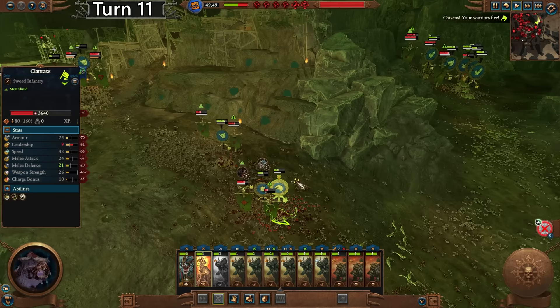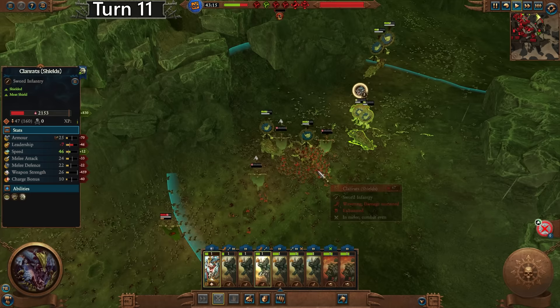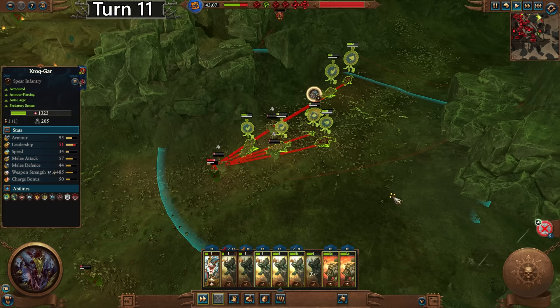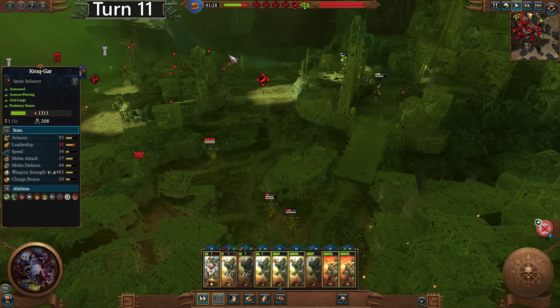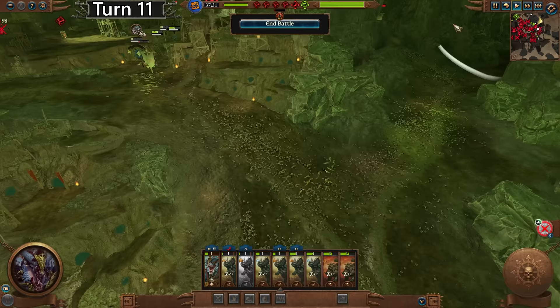Why are we not killing their warlord? I don't think the Carnosaur has attacked them once, honestly. They still have 2,000 remaining — they're all shit though, they should route soon. Oh my god, it's just taking so long. If we had any abilities at all, even an Arc of Sotek, this would have taken so much less time because our DPS is quite low. 600 out of 5,000 and they're still fighting. Holy shit. They do have that one unit of night runner slings that are fresh — I think that's why. And now we finally win. That is ridiculous.